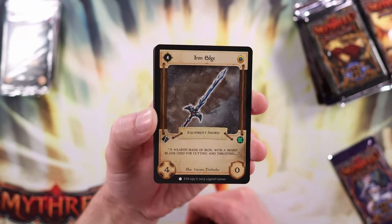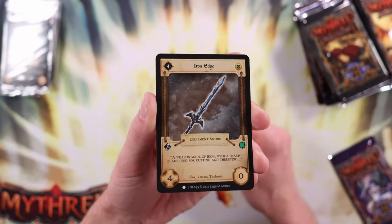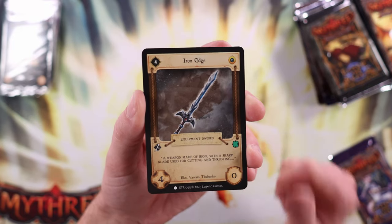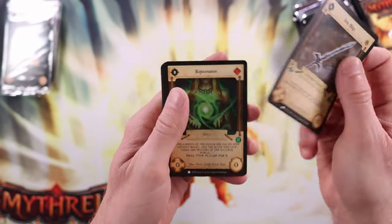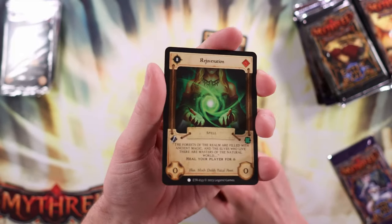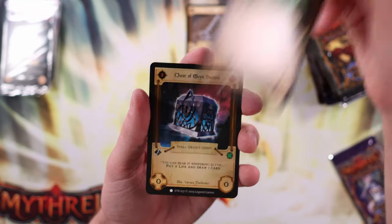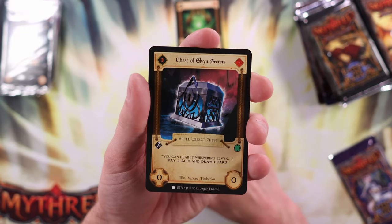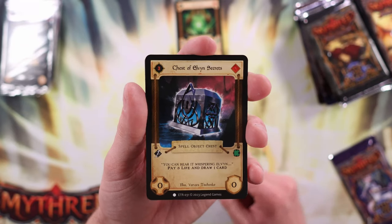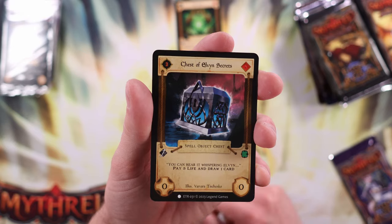So we have equipment as our first card type. Looks like maybe attack and defense stats. We're going to do the first few packs kind of slowly. Maybe a resource cost up here of four. We've got Rejuvenation — I guess that's a common because it was one of the first cards we pulled, and they have a little circle down there for that. Haven't done an opening in a while so I have to warm back up. That was a spell. So we have equipment, spell, object, chest. I guess resource costs — and then it says 'you hear it whispering: Elvin, pay three life and draw one card.' That's one thing I noticed about this game that I love — they have the flavor text before the card ability.